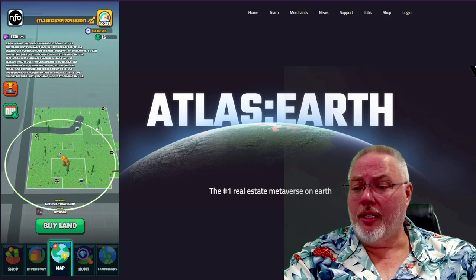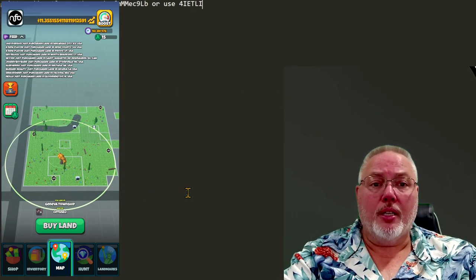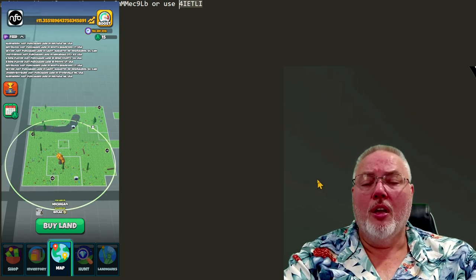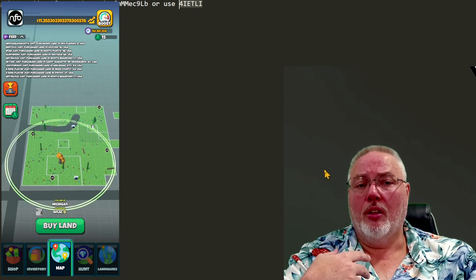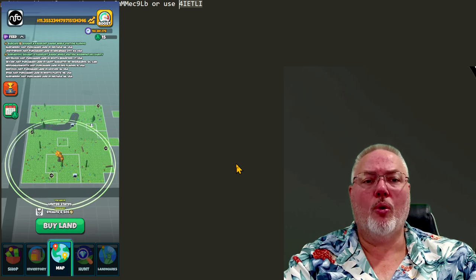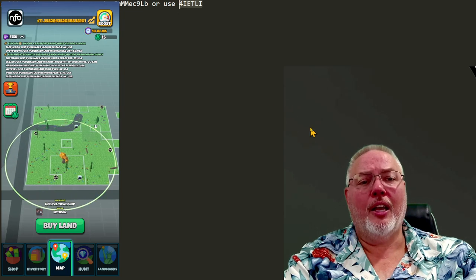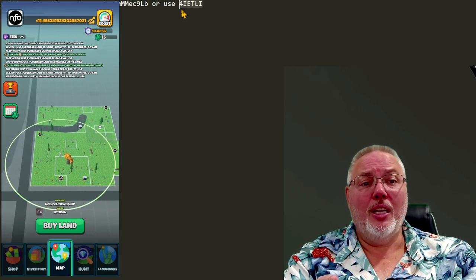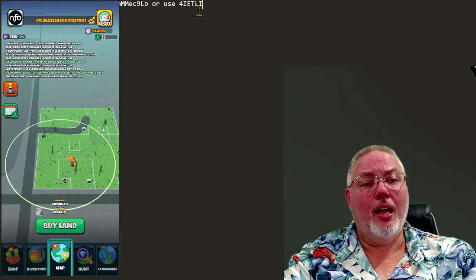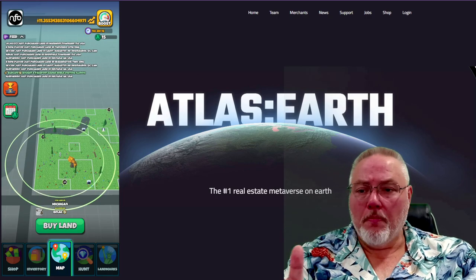If you're curious about Atlas Earth and would like to play, make sure you pop in one of my referral codes so you can get 200 Atlas Bucks yourself. Use this code right here. When you go to play, you have to use my code before you purchase your second plot of land. When you first log in, it's going to walk you through a tutorial and you will have to buy a piece of land through the tutorial. That's okay. But before you buy a second plot of land, if you want to get an extra 200 Atlas Bucks or a box, use referral code 4-I-E-T-L-I.